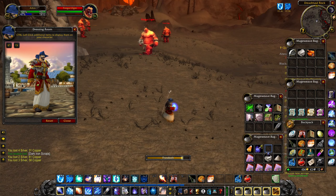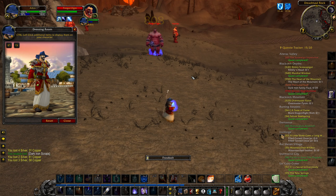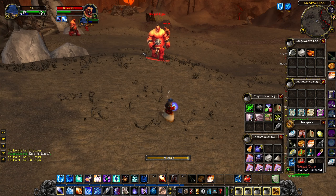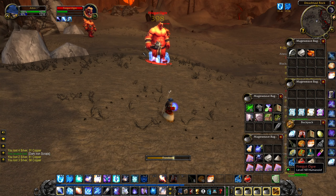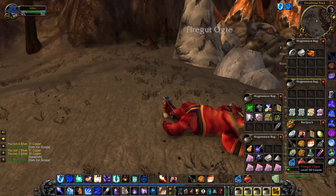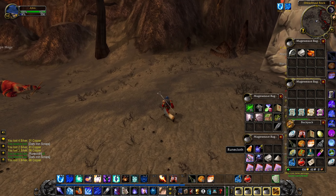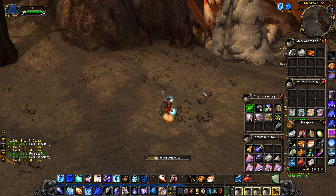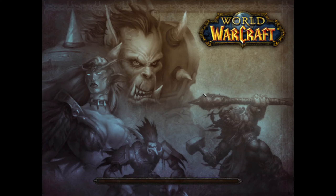I also explored different areas including the Altar of Storms, which is a cool type of building from the original Warcraft games. In Warcraft 3 the Altar of Storms is used to resurrect fallen heroes, and I believe during the events of Warcraft 2 the Altar of Storms was actually used by Ner'zhul to create two-headed ogres. There are just a lot of cool locations around the Burning Steppes, and as I've said multiple times, it is just a really important location.